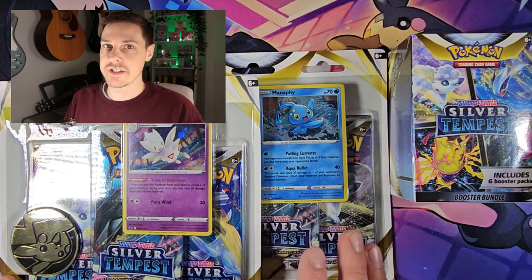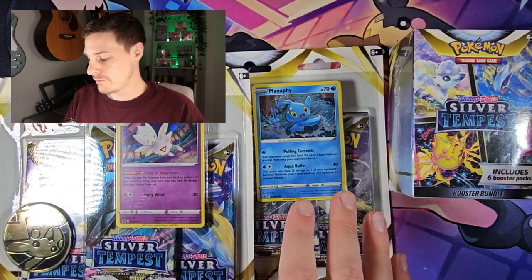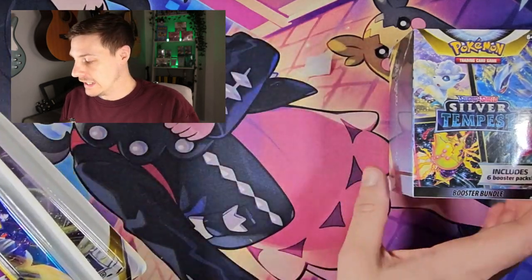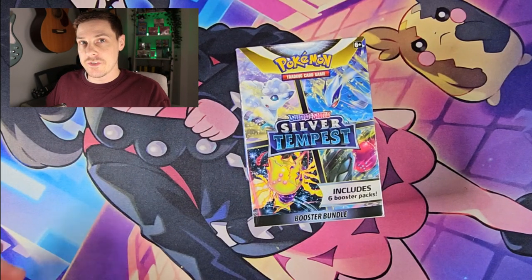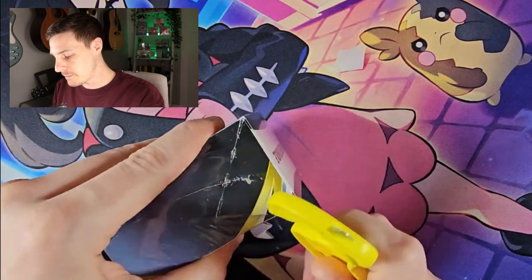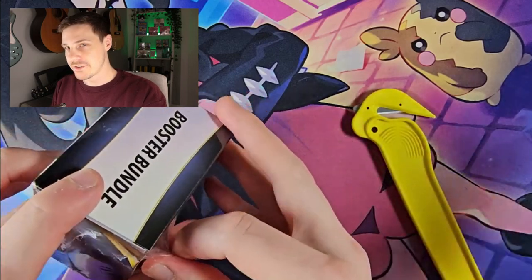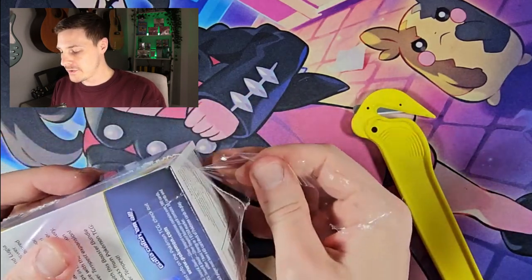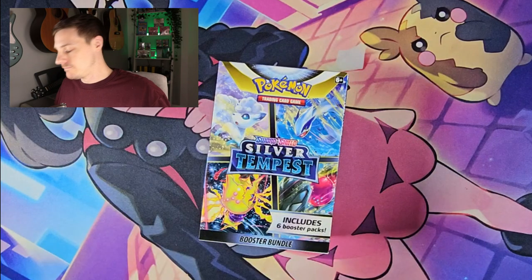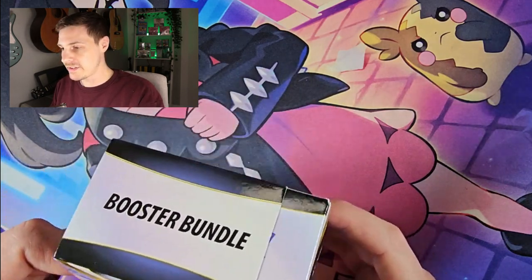Here we are with the products we will be opening today. We've got the Silver Tempest booster bundle and the three pack blister with the Manaphy promo code and the Togetic promo code. I will start off with the booster bundle. I got several booster bundles to pop onto my store — Pokesmithstore.com if you're interested in picking up a couple of these.